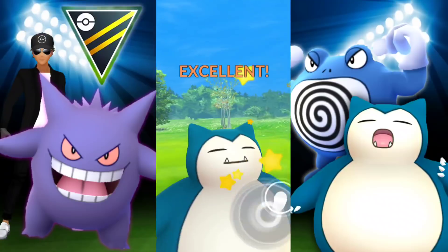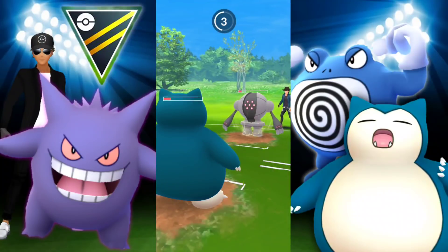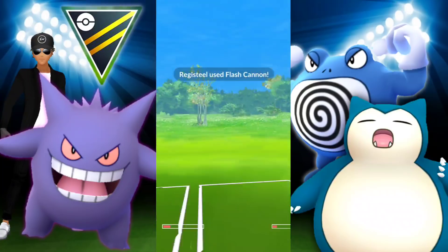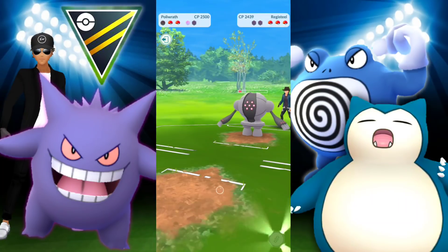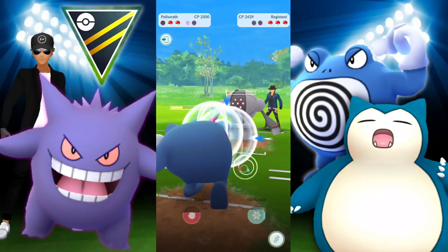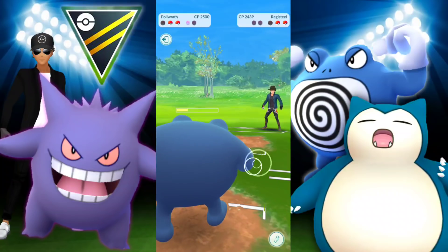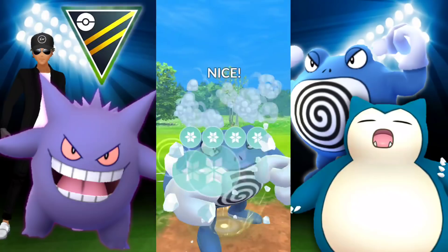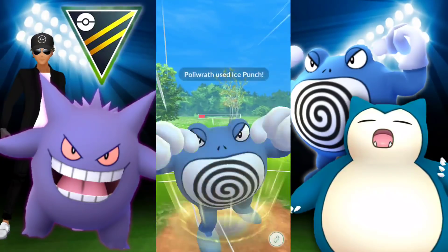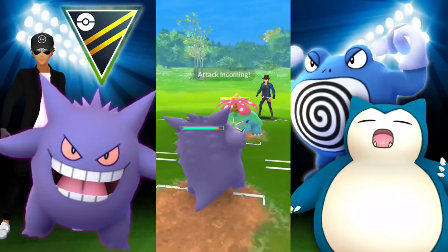We're going for Body Slam to do as much damage before they potentially hit us with a charge move — and they do. Flash Cannon takes us out. Going in with Gengar to farm down, but I think we know Giratina in the back has energy. They're going into Venusaur. I could swap into Gengar — and I do. Now we'll have energy for Giratina if they decide to switch.